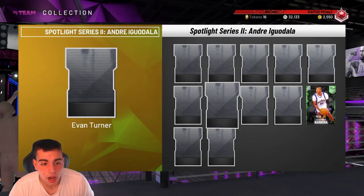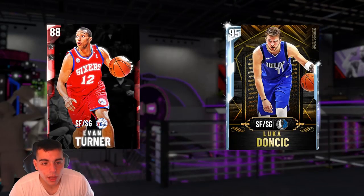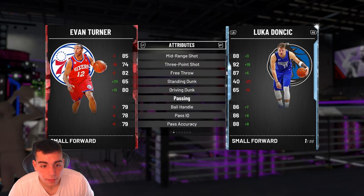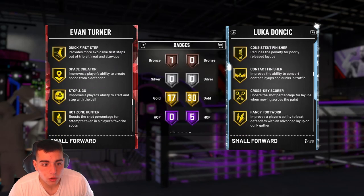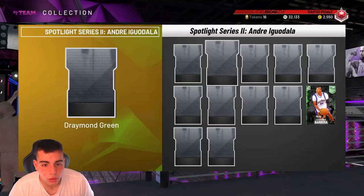We got the Kenneth Farid — he's terrible. Evan Turner, let's see if he's on the auction. Ruby Evan Turner, evolvable to, I believe, a diamond. 74 three, 85 mid, post fade decent, layup's decent. His dunk's an 80. Passing's pretty good. Defense is not bad either for a Ruby. Does he have quick draw? Fancy footwork, pro touch, bailout, quick draw, space creator — no quick draw. Maybe he gets quick draw when he goes to a diamond.